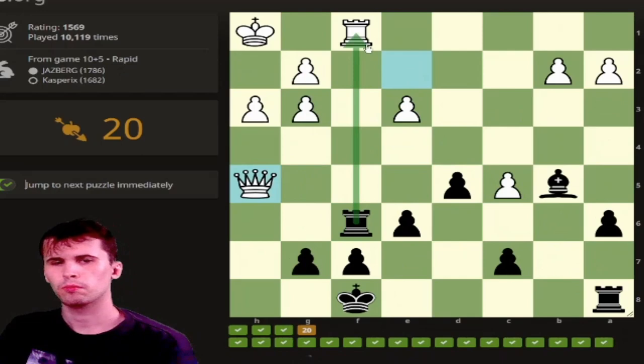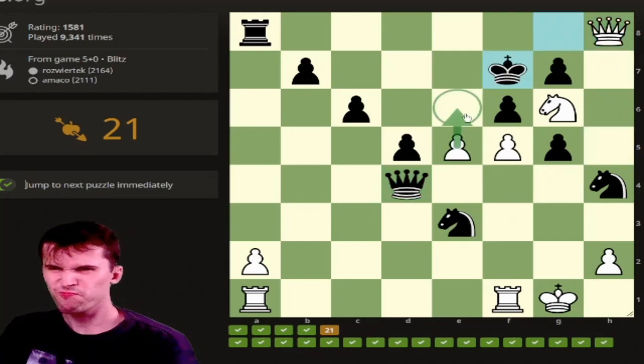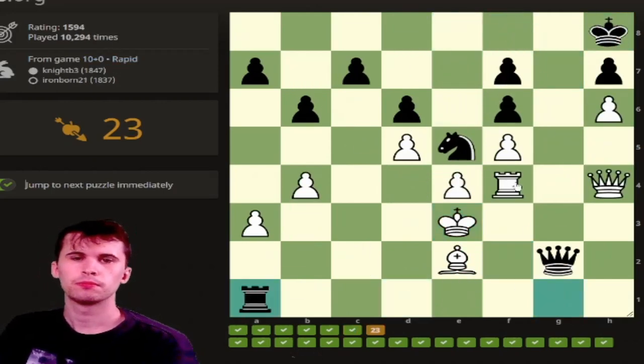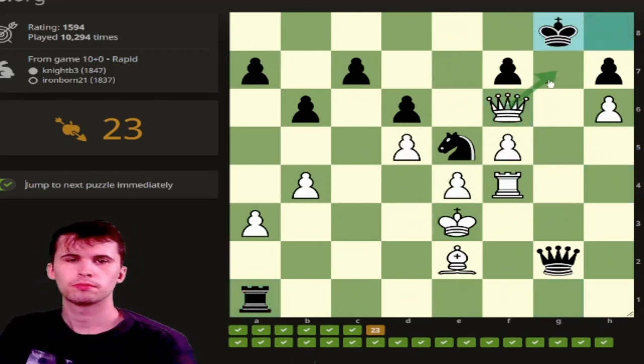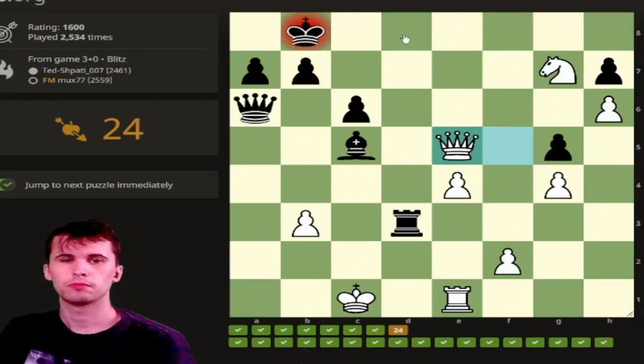Bishop b5 skewer. It's very important to take with the rook there, because otherwise queen h8. Knight e6 — that was a nasty little move. This one's simple: Queen h5, queen f7 right in the face. Don't even need to calculate that. This is a trick here — don't fall for queen g7. It's queen d8. That's an important one.